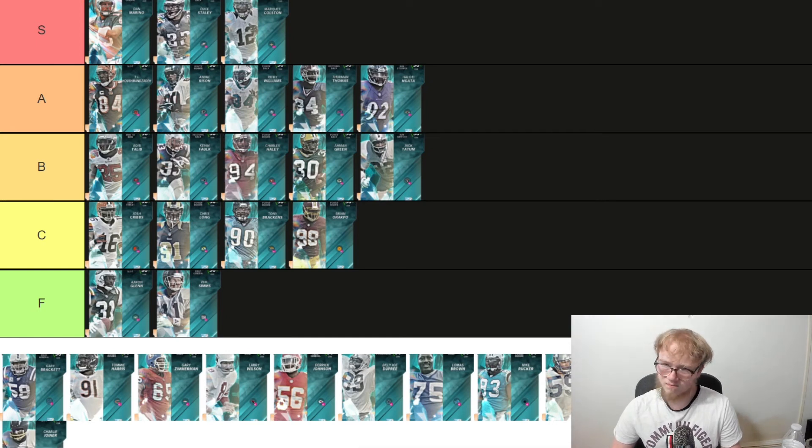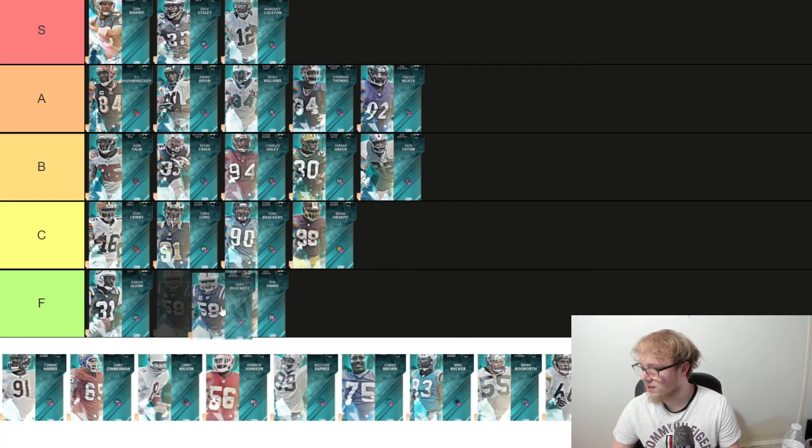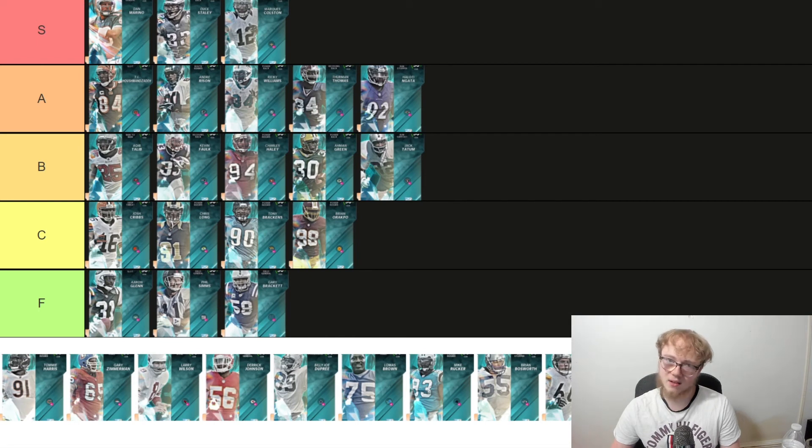We got the Colts guy, Gary Brackett — middle linebacker, 5'11". He's a five foot eleven middle linebacker. He's already not going to jump out at you. He's F tier. I'm sorry, he's F.